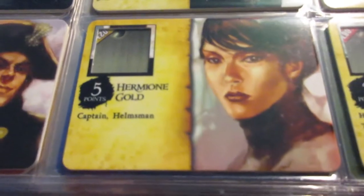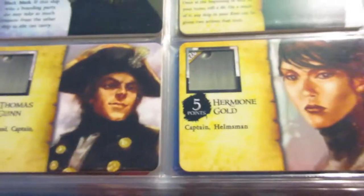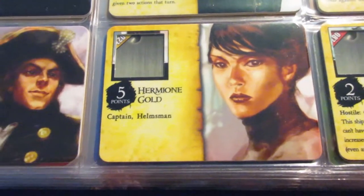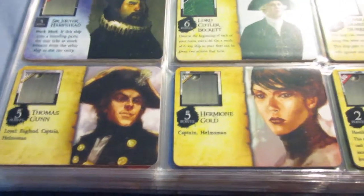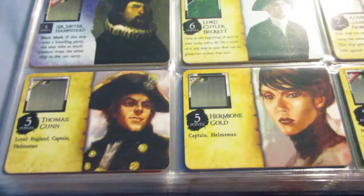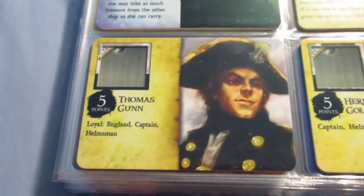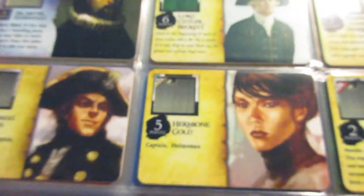Now we get to two crew from Rise of the Fiends — Thomas Gunn and Hermione Gold, both with other versions we've already seen. But these later versions are arguably even better. These two crew are really unique — along with Hammersmith from the Pirates, they're the only crew that combine the Captain and Helmsman abilities into one cargo space. The biggest benefit is for hybrids; on a ship like HMS Prince of Chichester with five cargo spaces, you save cargo space and make her an even better hybrid.